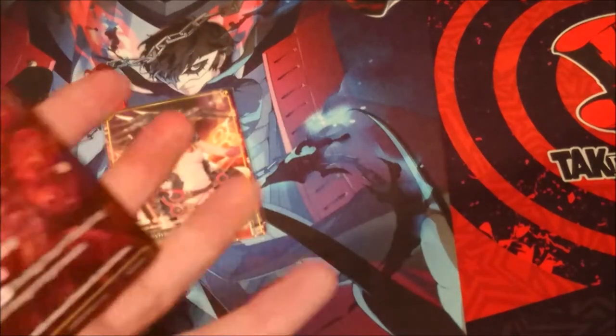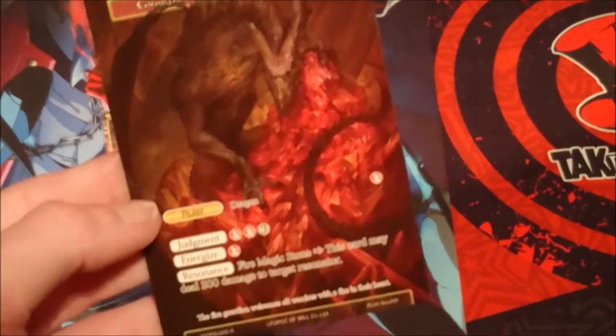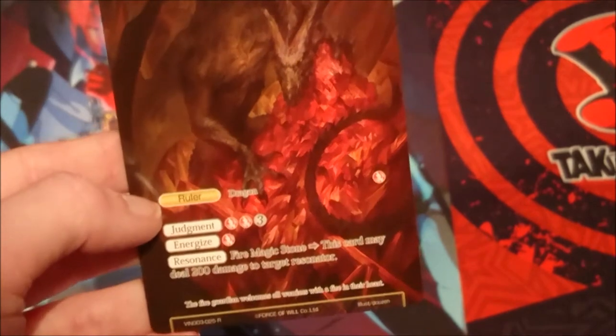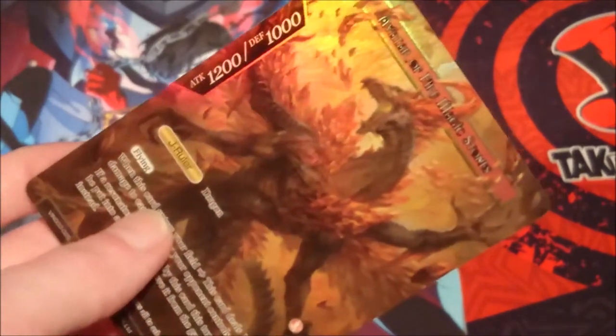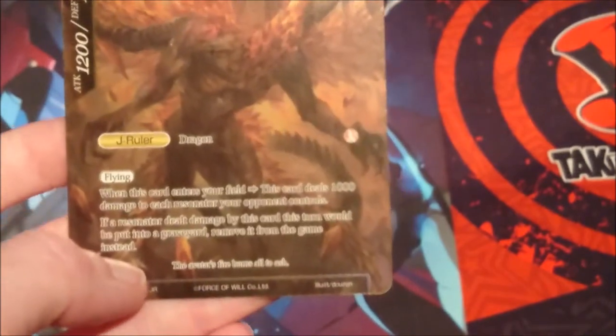The first ruler we have is the Guardian of Magic Stones. He is a five cost with a judgment of two reds and three colorless, and an energize of one red for fire. His resonance ability is that whenever a fire magic stone enters your field, this card may deal 200 damage to target resonator. When he flips to his majestic side he's 1200/1000, has flying, deals 1000 damage to each resonator your opponent controls, and if a resonator dealt damage would be put into a graveyard, it's removed from the game instead.